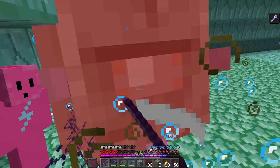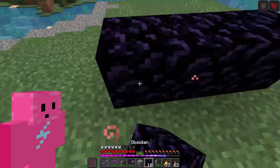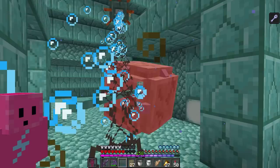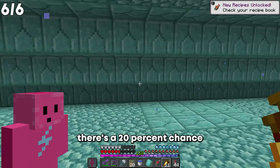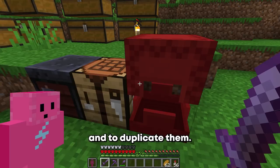Let's go and try to kill some of the elder guardians. This time I came prepared with a trident. Am I doing something wrong here? That's it — finally! There is no way there's a 20% chance. I've literally killed so many of these guys. Now that we have all these templates, I can duplicate them, and to duplicate them I'll need a lot of diamonds. So I went on a giant diamond mining spree — it's ridiculous, but I got a lot of diamonds now.